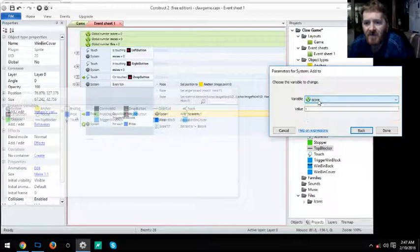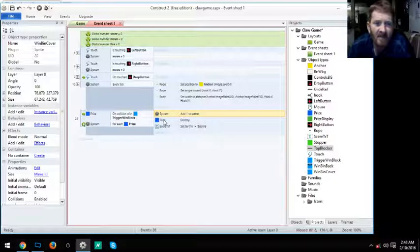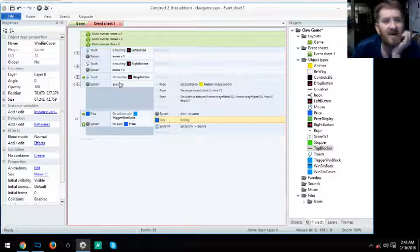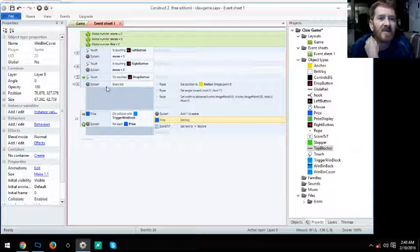You can have it change to whatever you want — it says choose a variable to add to and we're adding one to score. Then Object Destroy — simple. Next we look at the trigger buttons. This Every Tick section is what makes the whole thing work, but first we go over what the buttons do and why they're set up the way they are.